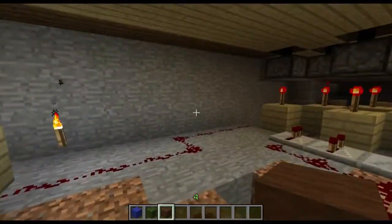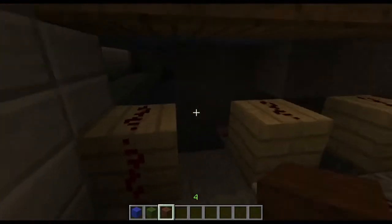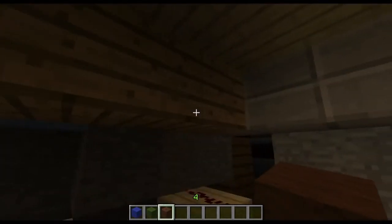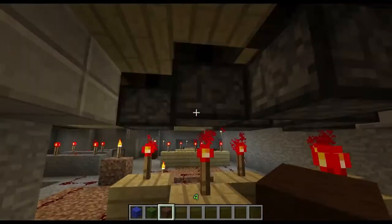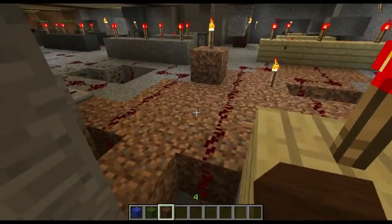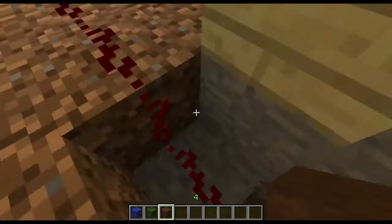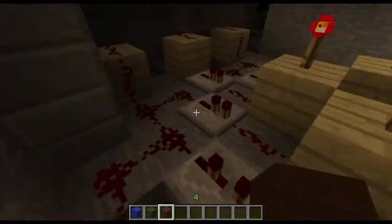So basically you have the pistons here, and here's where the pressure plates are above. When one of them triggers, it'll set this off and then tell which of these torches to turn off, and that'll make the piston drop. I'll explain all this a little bit more when I show you how to build one.